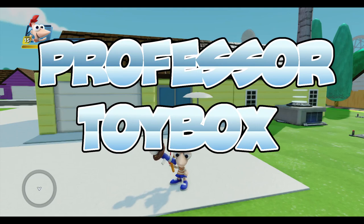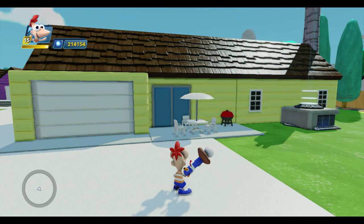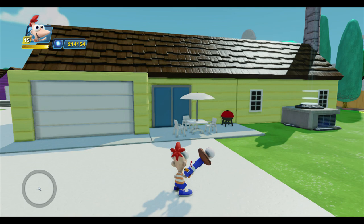Hello, Professor Toybox here along with Phineas, and today I'm going to implement the first activity in my Danville Toybox, namely distracting Candice so we can leave the yard. This activity consists of two parts that we need to build. In the first part, the game will automatically bring the player back to the yard if they wander too far away, and Candice will scold them. In the second part, the player needs to find some way to distract Candice so they can leave the yard.